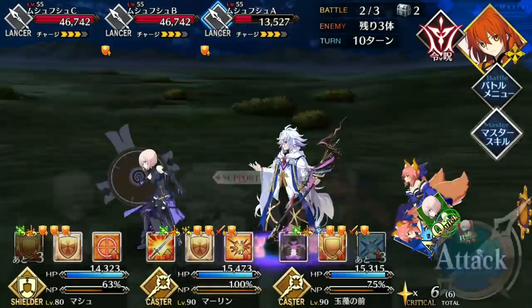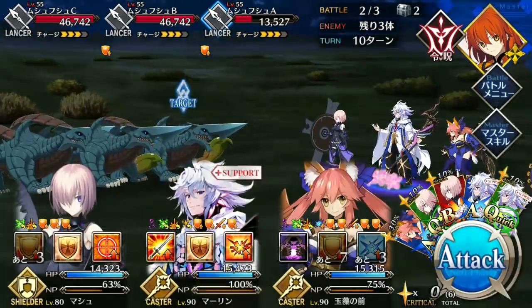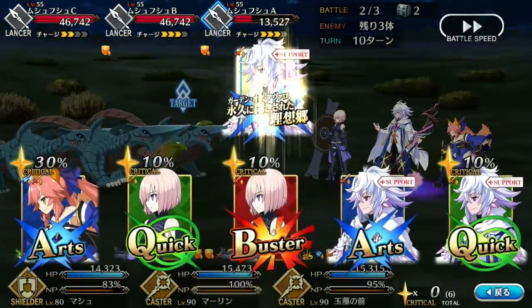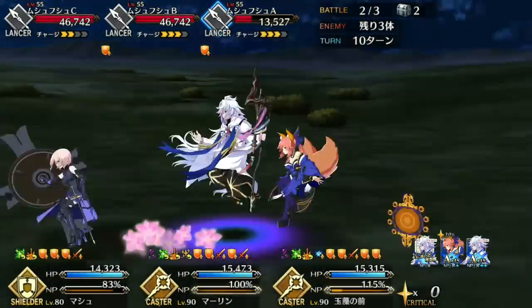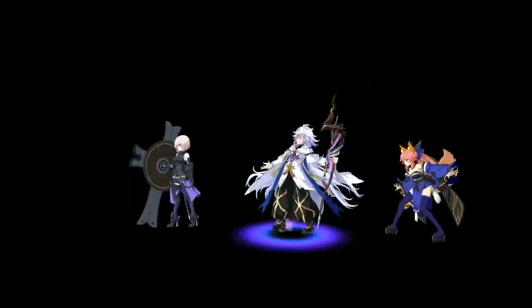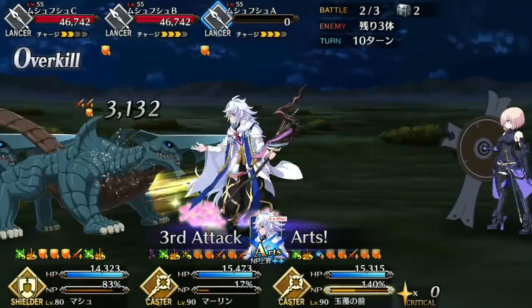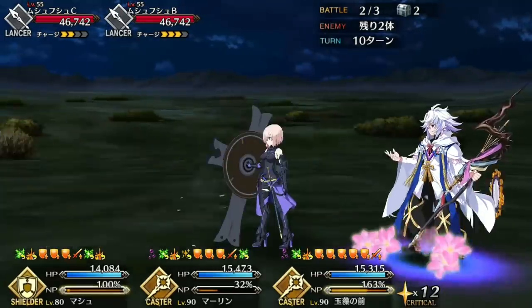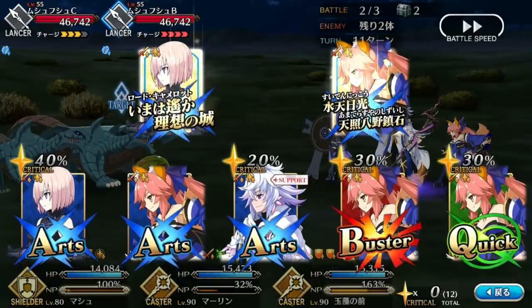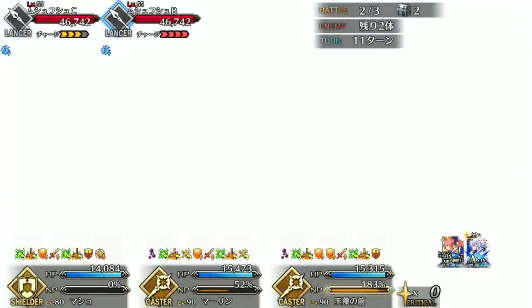Merlin's NP is one of the best in the game. Garden of Avalon restores HP to all allies for 5 turns between 1,000 and 2,000 depending on level, increases the NP gauge of all allies by 5% per turn for 5 turns, and generates between 5 and 25 crit stars per turn for 5 turns depending on overcharge. The craziest thing is that it stacks — because his NP gauge is constantly charging and the effect lasts 5 turns, you can easily stack it 2 or 3 times, so every turn your whole team passively heals for 3,000 HP, gains 15 free crit stars, and 15% NP charge. It's like a free Prisma Cosmos for the whole team, but better.